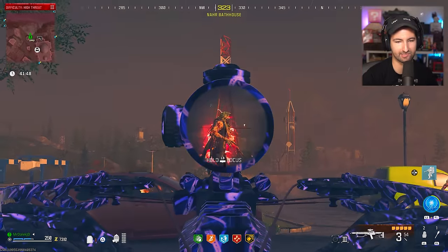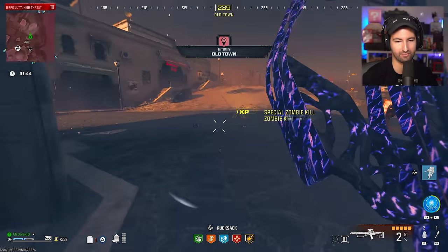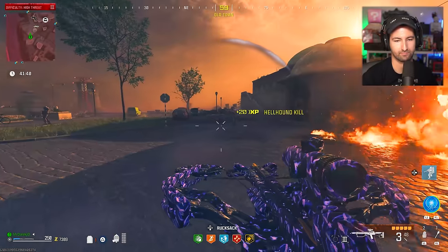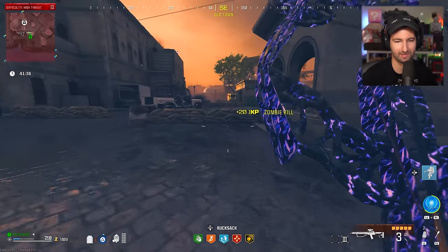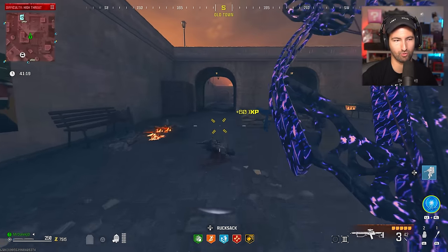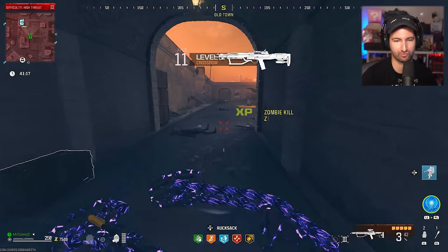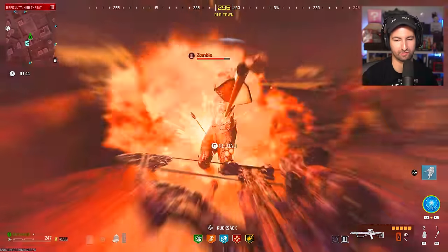Let's see how good it is against a random disciple just chilling in the Tier 3 zone. We shot him only a few times while running away from zombies and dogs — and yeah, insta-kill. It's pretty much going to kill a whole horde without any trouble at all. All you've got to do is just spam it, and that's the beauty of how quickly you can shoot this thing.